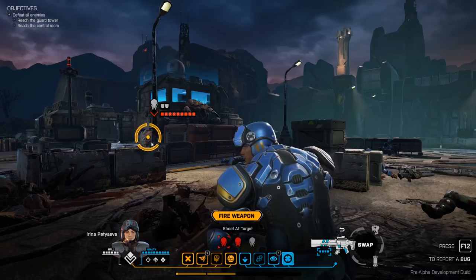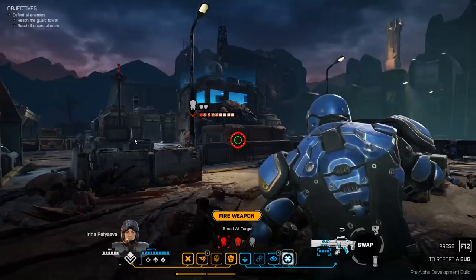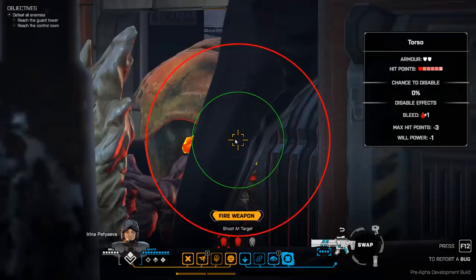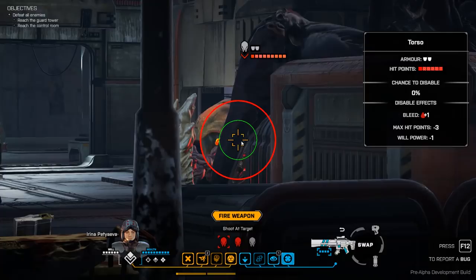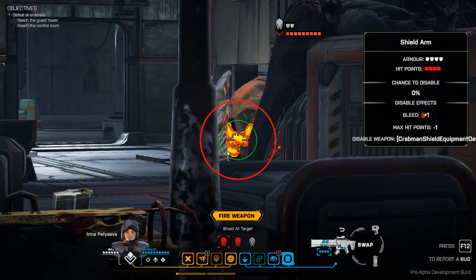Instead of just taking the shot, I can click and drag with the mouse or zoom in with the mouse wheel, and it will go into a first-person targeting mode. This is something every class will have — it's not to be confused with the sniper's ability to snap target individual body parts, which gives the sniper an aim bonus. You don't get an aim bonus with any other class using this method, but it does allow you to fine-tune where you're actually going to take the shot.